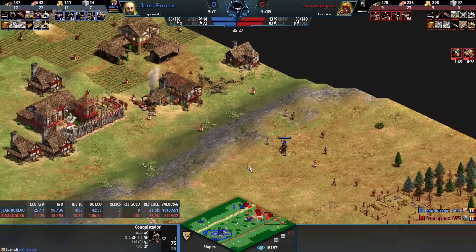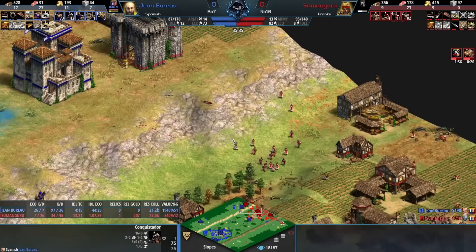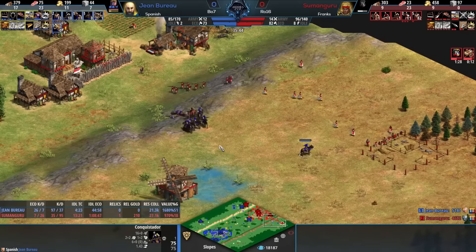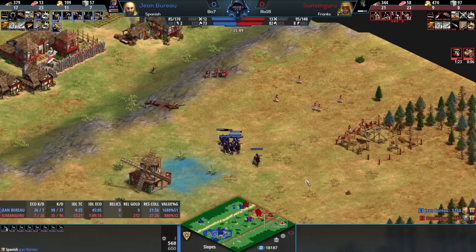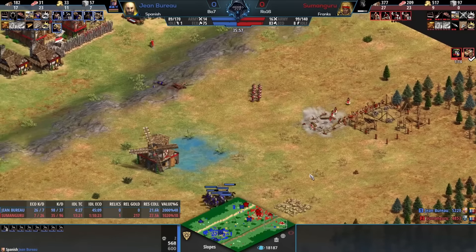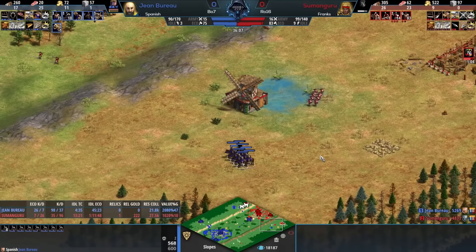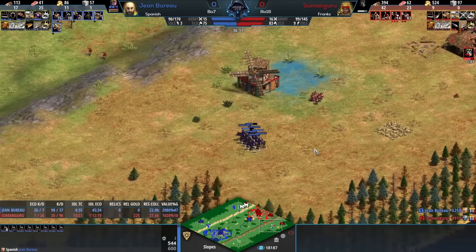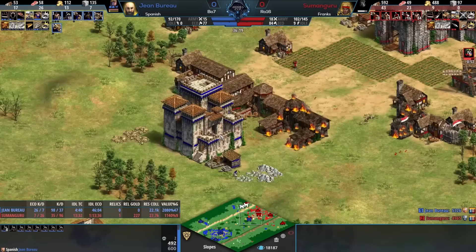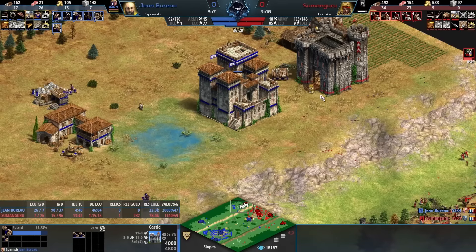Sumanguru is in a brutal spot in some ways but he's actually imping - he's on the way to imp. He has skirms coming over to defend this TC. If he can get trebs out of that castle, he can actually treb down the castles from Jean Bureau, still have a villager lead, and be in Imperial Age before his opponent. This is such calm from Sumanguru - peeling 25, 30 villagers just to complete that castle on the top left, and then going anyways, I was ahead on economy, and then just blasting out more TCs.